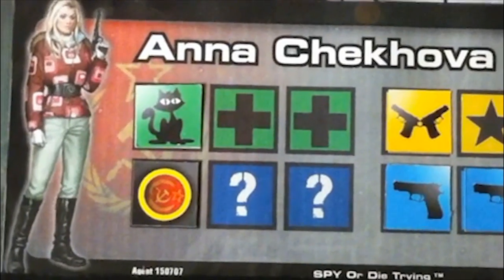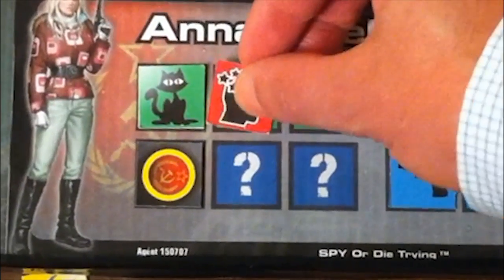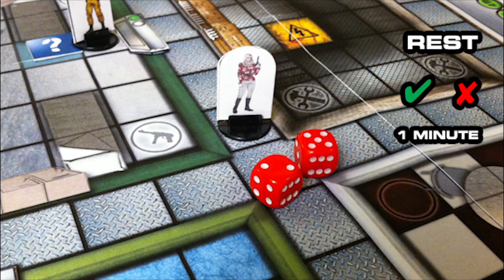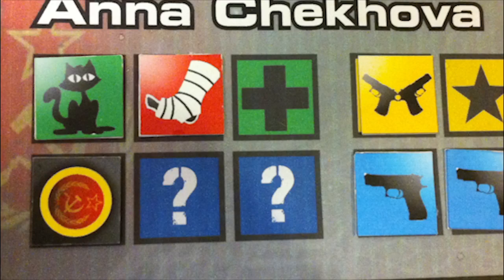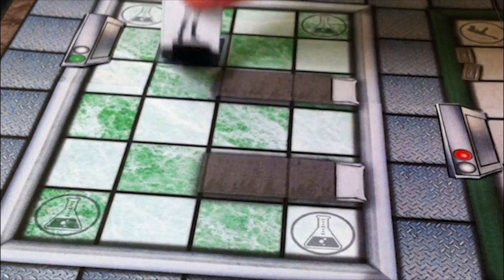Intruders keep track of their injuries on their agent profiles. A stun halves the intruder's actions, but he can attempt to shake off the stun using the rest action. If you are stunned and then suffer a subsequent stun, you are knocked out. A wound halves the intruder's movement. This is a lingering injury and can only be removed by proper medical attention, either in the form of a first aid kit or a trip to the infirmary.